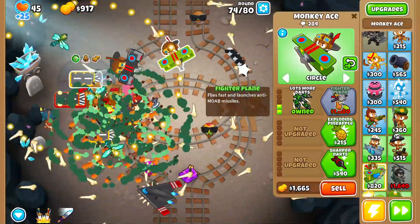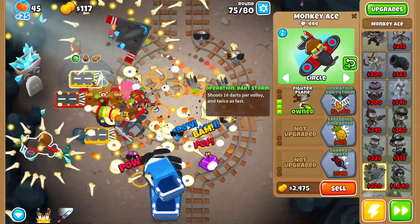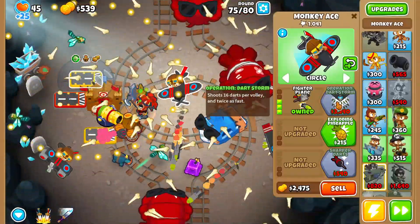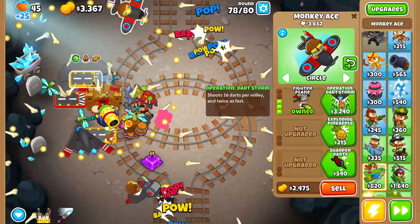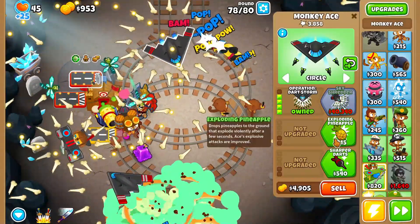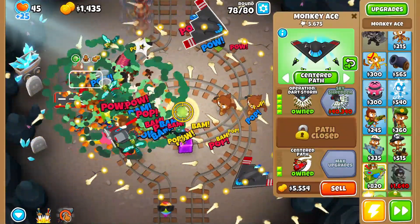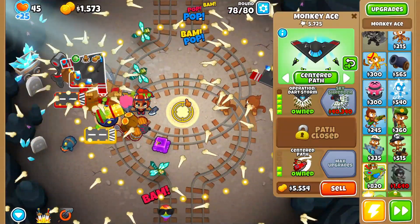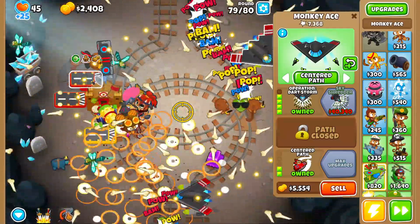This strategy will work on most maps — all beginner maps, and I believe all intermediate maps. Once you get to advanced and expert maps it starts to fall off and you'll need to come up with your own twists. For Dark Castle specifically, the only round you'll struggle with is round 40 — just activate Soda's level 3 to deal with the Ceramic Bloons coming out of the MOAB. Round 78 can also be tricky; just activate Soda's level 10 each time Ceramics pop out, and don't worry about the cooldown — it's not that long.